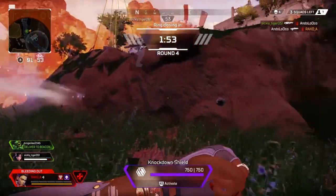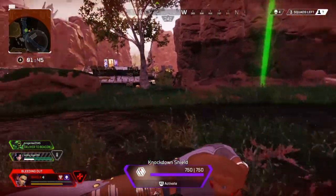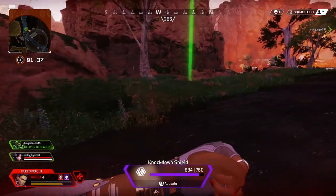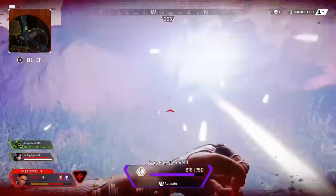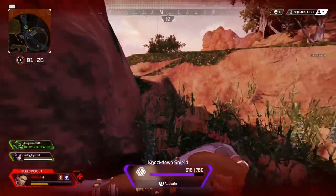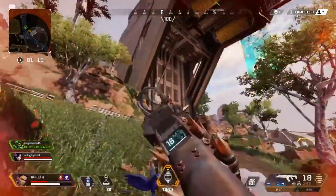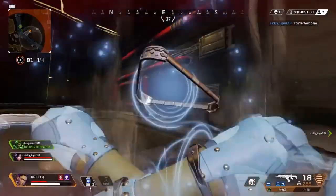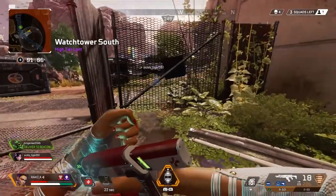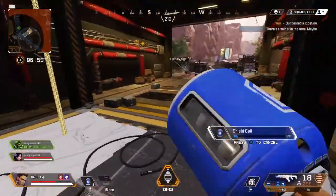I'm down! They spotted me, I'm taking shots. Enemy down. Help yourself up. One second, we got this. I owe you one — beautiful, we got it. Jump drive set. Healing. There's a sniper in the area — maybe. Recharging shields. My back will find something good here. Package over here.